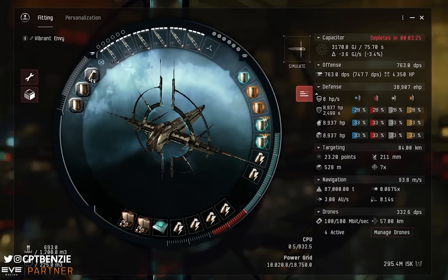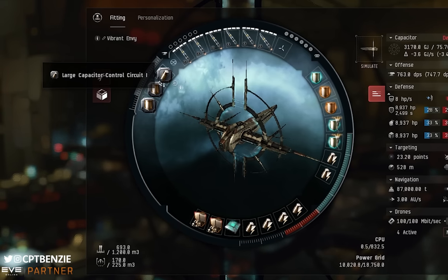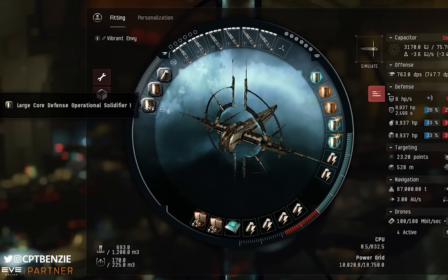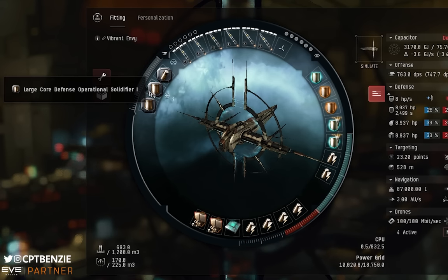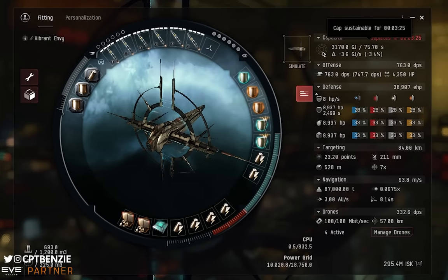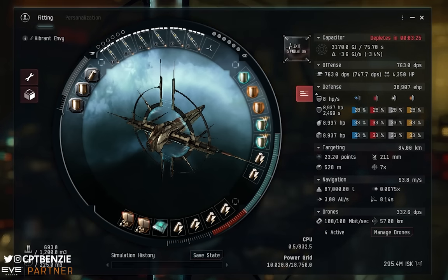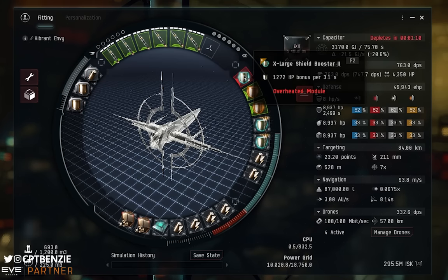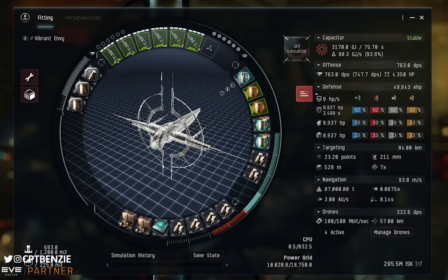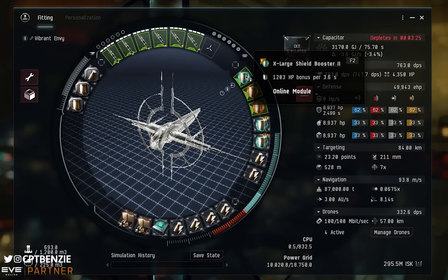In the rig slots, we're running a Large Capacitor Control Circuit I and two Large Core Defense Operational Solidifier Is. This pushes up the shield tank to give us a nice big shield to work with, while the cap circuit helps maintain stability. Even with all of this, we run out of capacitor in 3 minutes 25 with everything running — but most of that is the shield booster. Turn the shield booster off completely and we're almost 100% cap stable, meaning the capacitor recharges very, very quickly when it's off.